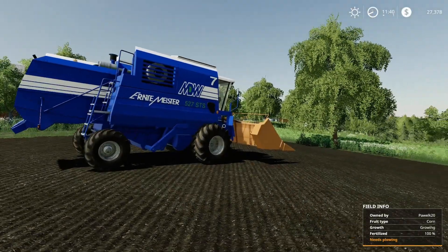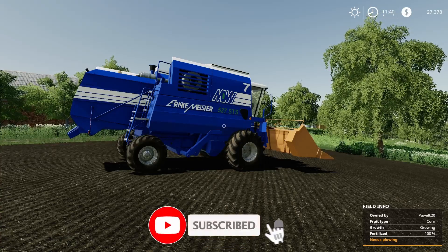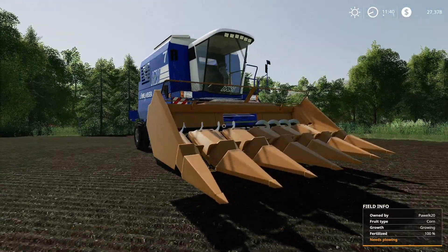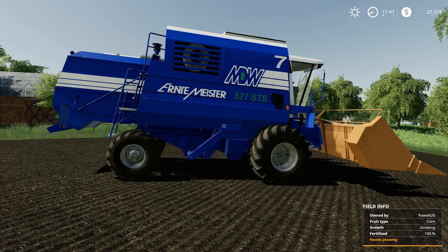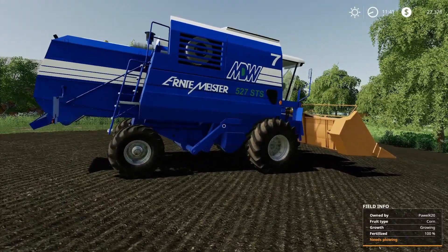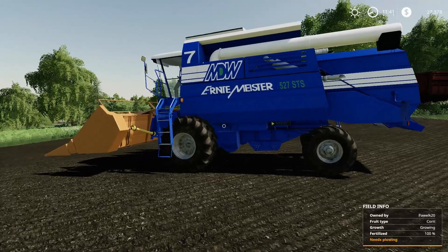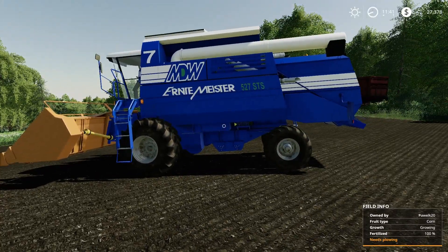Welcome back everybody, Driver 53 here. Today we're on part three of the 100 Contract Challenge 2.0. We're going to be starting with the corn header for corn and sunflowers - we've got a couple contracts to do. The other harvesting contracts require equipment we might lease or borrow from the landowner, depending on how long these other ones take. The other two videos have been about 30 minutes each; I want to keep getting these down around 20 minutes.